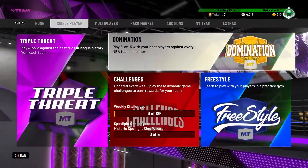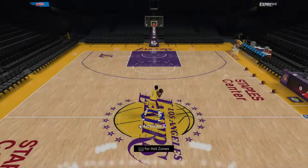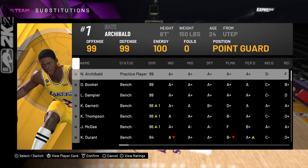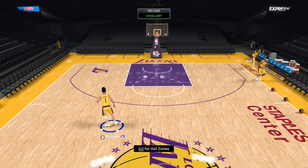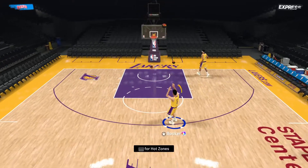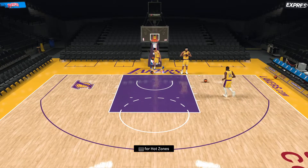We're just going to go into freestyle for maybe 2 minutes or so and see how this card runs. I believe this card has every hot zone apart from the middle of the key, so having that many hot zones is amazing. He's got a very good release as you can see right here — he can pull up from mid range, he can pull up from 3-point range, and he can also finish the ball very well.